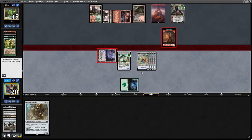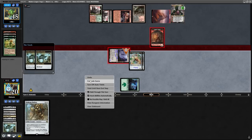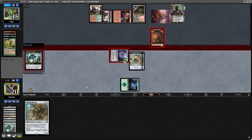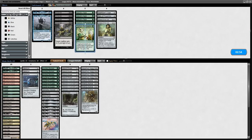I loaded up the Hangerback Walker, made a load of Thopter Tokens, sacked the Arcbound Ravager — do they have the Bolt? A very funny troll that almost got me by the opponent, but luckily we deal 10 infect damage to them and win the game. Would you have gone for the kill here? Please let me know in the comment section down below, because I don't know if it was correct.